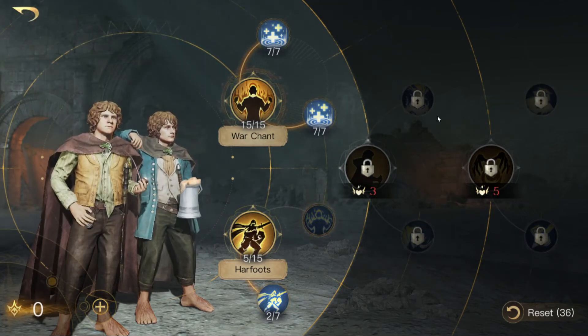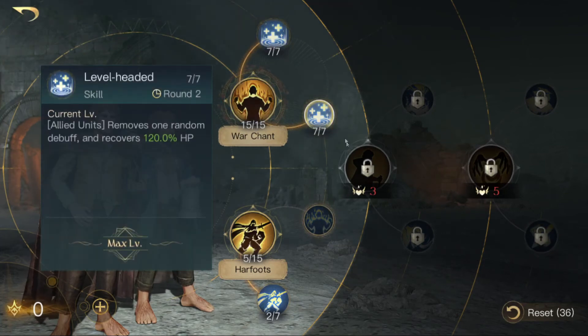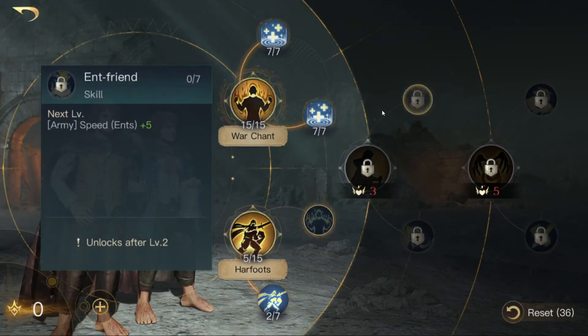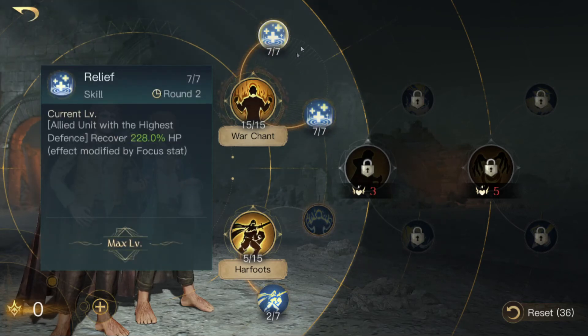If I had them at respect level five, I would skill Fanatism and max it out, go for Warchand and the heals — madness doesn't factor in here. Then I'd probably go for Hobbit Adventurer so that men and hobbits receive less damage, since men are melee units. I might also go for Ent Friend for the speed bonus, or alternatively take Harfoots for bonus focus and less might, since the healing recovery is affected by the focus stat.